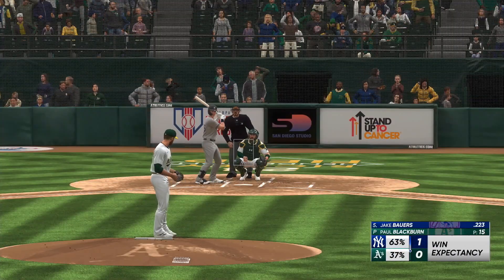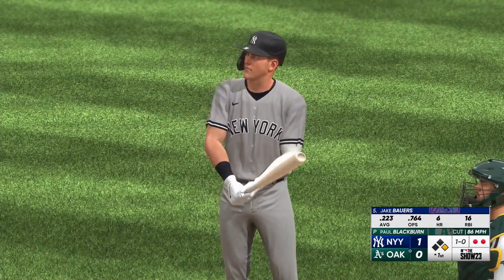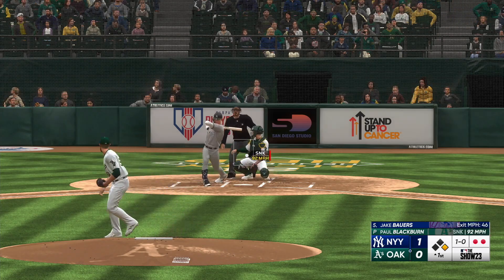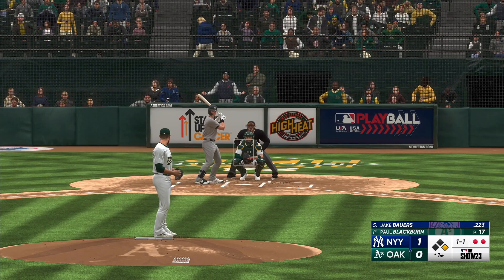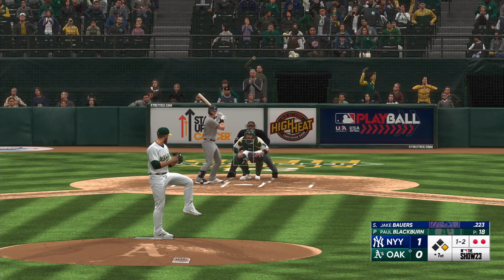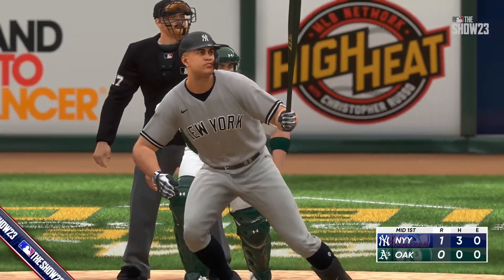Now it's the right fielder, number 36. First pitch misses for ball one. And he deals — that one wrapped foul. Ball to strike. Swing and a miss. Nice grab, gathers and throws, on the money, nice play. But the RBI single pushes across a run — it's now 1-0. It's Major League Baseball on the show.